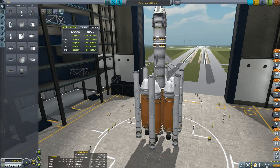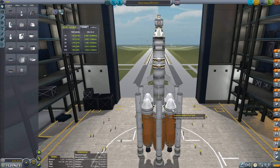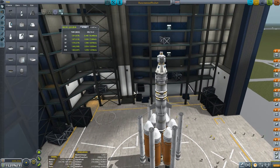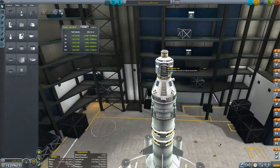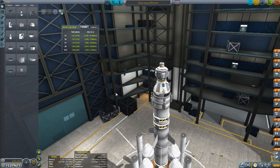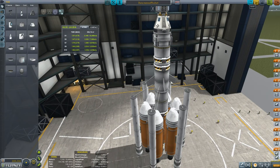Hey everybody and welcome back to Kerbal Space Program. This episode I want to do a manned landing on Duna so I can plant a flag and complete that mission. This is the rocket I'm going to take — I call it the Duna manned rocket, just for ease of finding it in my large collection of rockets.